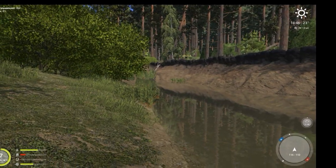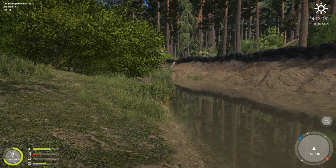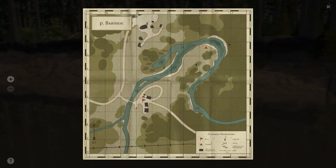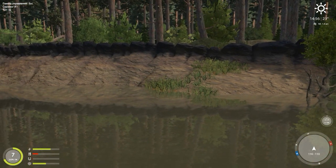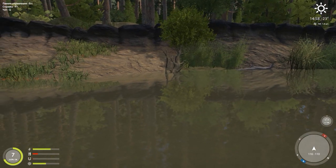Hey guys, this is Hawkeye, and I am back with Russian Fishing 4. I am here at the very north end of the map. I don't know if you can see my mouse, but I am right where the bend where the bank is. That arrow-like thing is supposed to represent a camp, even though I don't see one. But I am right up there, and there's this kind of log thing jetting up right here.